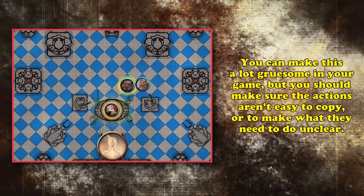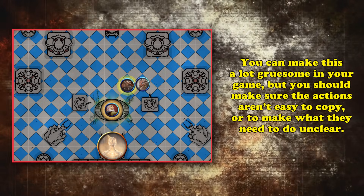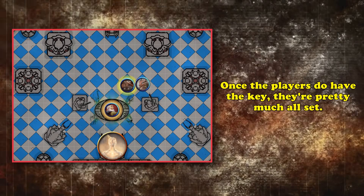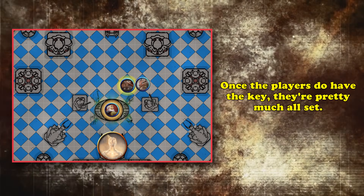You can obviously make this a lot less gruesome in your game, but just make sure the action they have to copy is not super easy or super obvious. Once they have the key, they're pretty much good to go. You can have the key open whatever was locked, or just have whatever was locked open up and now they have a key they don't know what to do with yet — which you could use as a key to a future puzzle.